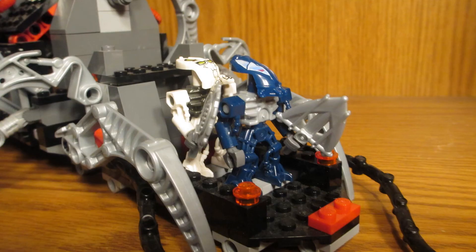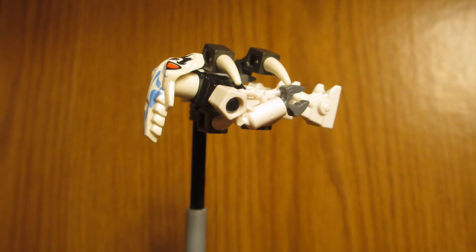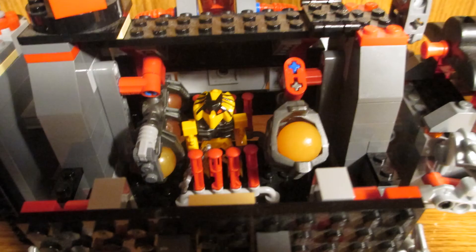Last but not least, the Toa Terrain Crawler itself. The cockpit is designed for two pilots. Given the red filter makes Hewkii look black, it'd be hard to tell if you had Nuparu or Hewkii in there. Then of course we have Hewkii's Cordak blaster, and of course the claw. Now let's look at the tails of the beast. Inside the belly of the beast, there isn't much room because it's all taken up by balls and ammunition.